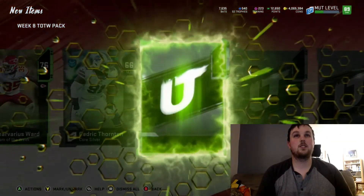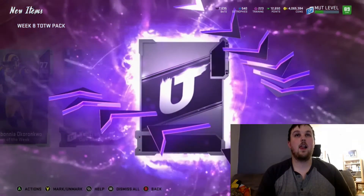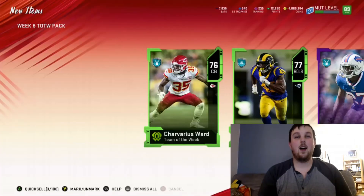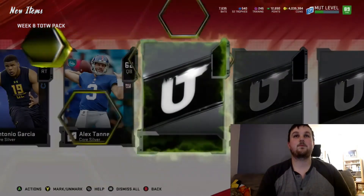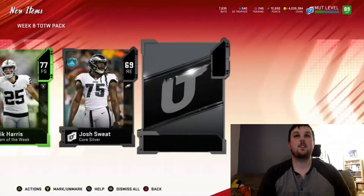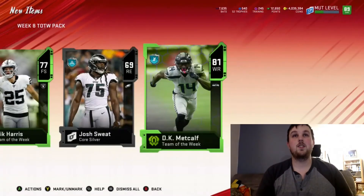79 Charvarius Ward, 77 — oh, I think we got a power up. Who's a power up? Tre'Davious White. I hope I have a Julio power up card. It's definitely not going for a whole lot anyway — that's for me to decide if I decide to power up Julio or play with him. 77 Eric Ferris, and last card is our last Team of the Week card — 81 DK Metcalf.